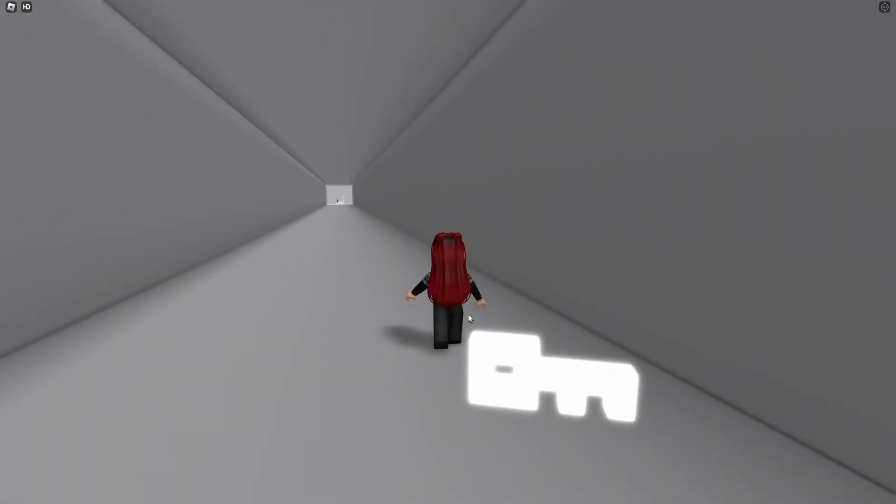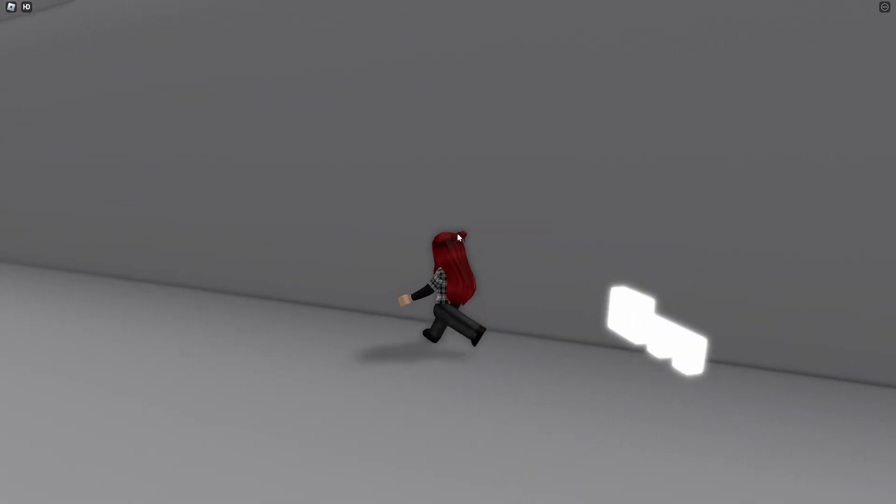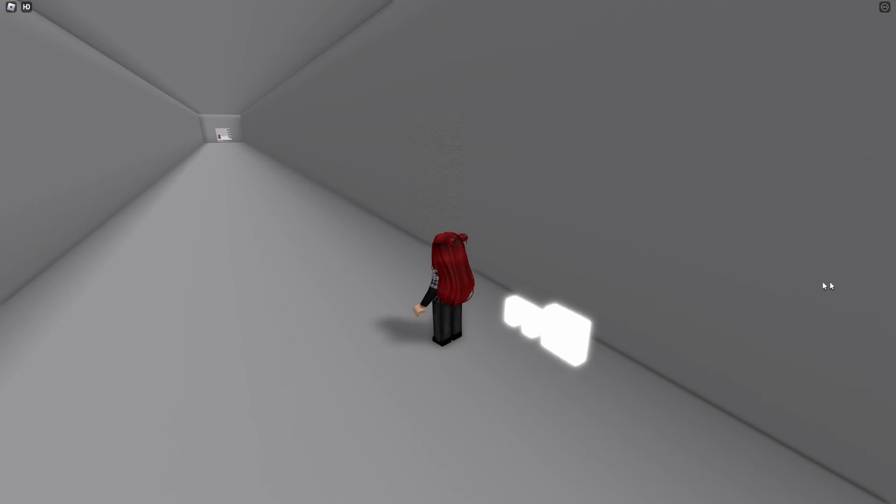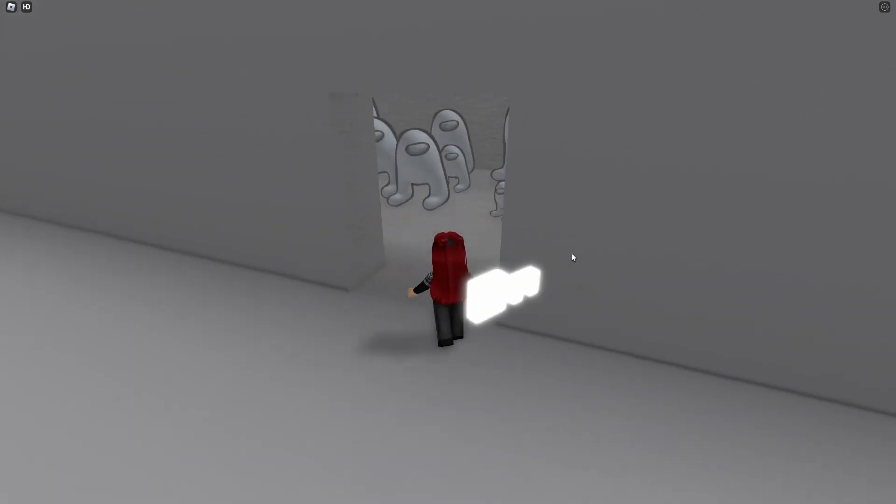So now we're on level 6. I think the door was over on this wall. It's sort of hard to see at first, but then we should go ahead and see it after the key unlocks everything. So let's take a look at it.